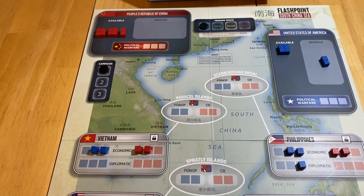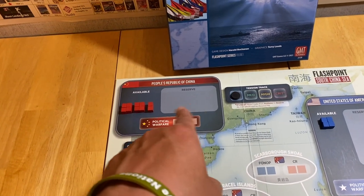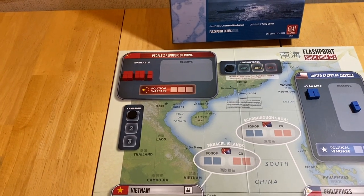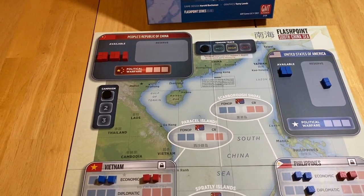Setup is pretty straightforward. It's the same thing that you do in the multiplayer game with one difference: the solitaire opponent never uses a reserve. So you're never going to put any cubes in the reserve box for any reason. Remember that — it's a very important rule when you're playing solitaire.